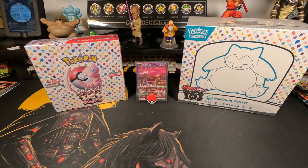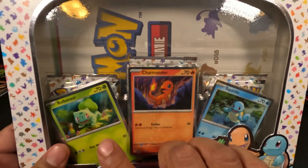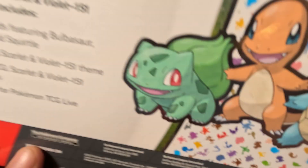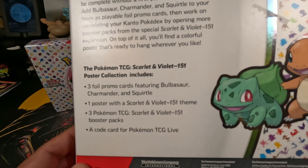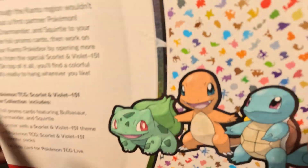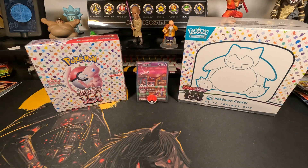Got one more box to open - it is the 151 Poster Collection. Three holos: Bulbasaur, Charmander, the starters, and Squirtle. We get three foil promo cards, one poster, three TCG Scarlet Violet 151 booster packs, and a code card for TCG Live. Cool artwork, not bad.